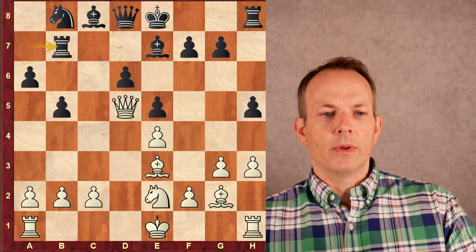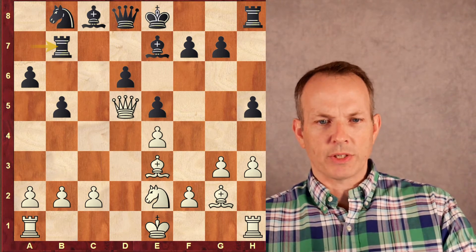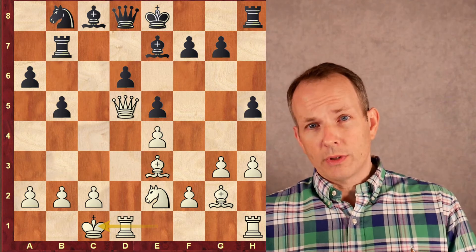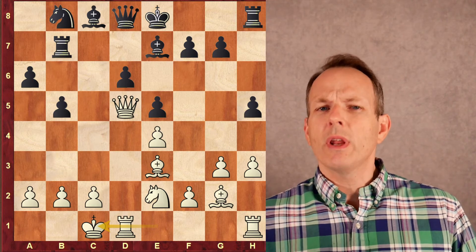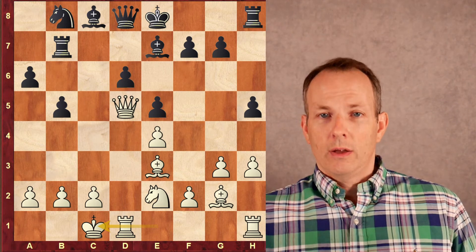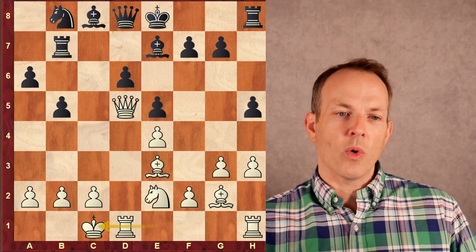After Rook to B7, Black is doing well and can choose what he wants to do with that Bishop and Knight — he still has flexibility. Castles long — Subramaniam castles to the Queen's side, right into Black's space. He's throwing down the gauntlet, saying: I'm going to be on the Queen's side, I know your King's going over to the King's side, I'm going to attack you. Opposite side castling — we're going at it.